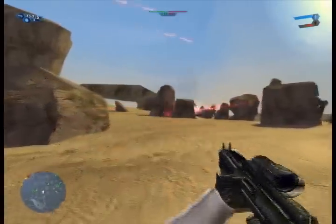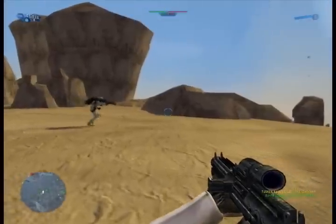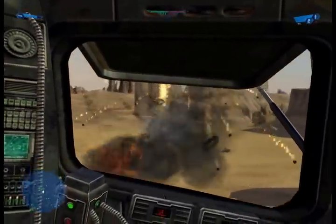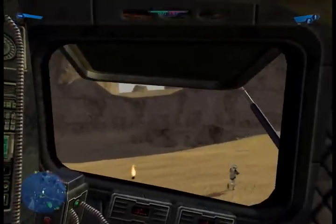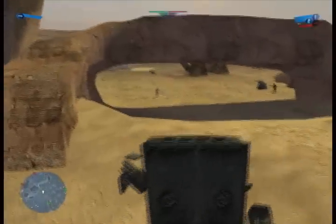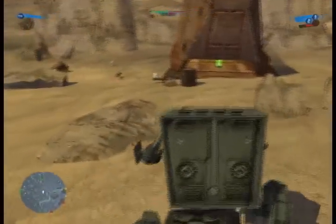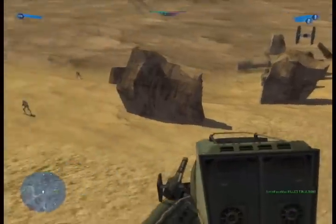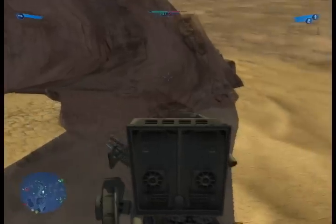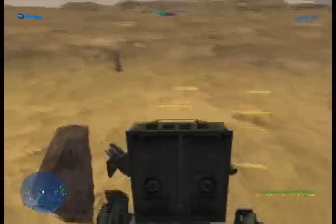Get back here, Rebel scum. Is this ours? Yeah, it's ours. Our reinforcements are being depleted. An AT-ST — whoa. This is a cool view. It's too bad I have no idea where I'm going. Let's go in third-person view. There we go. Our reinforcements are taking casualties. We have to go around here because AT-STs are way too tall for that little cavern.